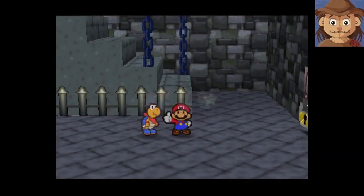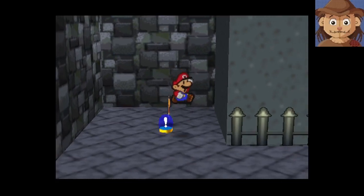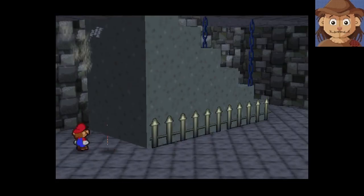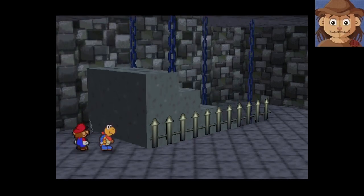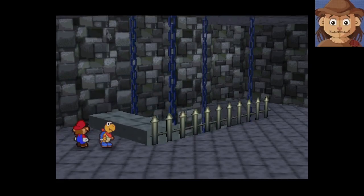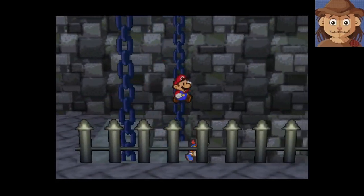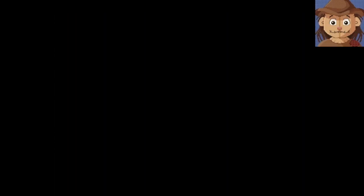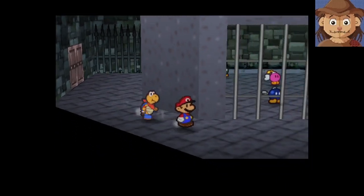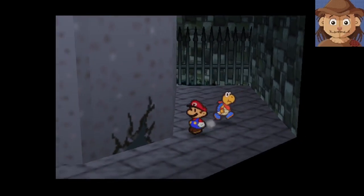Blue switch — okay, I can't go that way apparently. The wall was blocked. So it makes sense that it looked like that in the battle scene — it actually does move up and down. That's good design. A jail full of bombs, and a cracked wall.